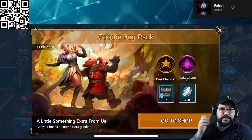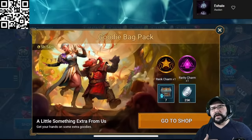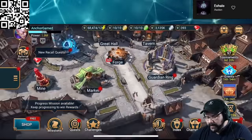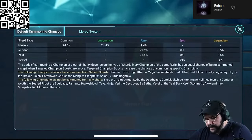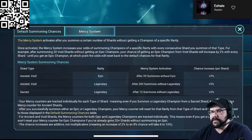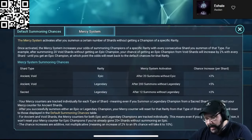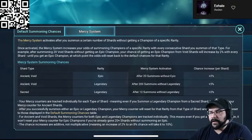It doesn't cost anything for you to try out Raid Shadow Legends. One of the things I really like about the game is they have a mercy system in place — if you do enough summons, it always increases your chances, and they have a guaranteed amount where once you hit that point, you are guaranteed to get a legendary champion. This is something that we don't have at all in Empires and Puzzles. They also have really cool events — right now they tell you the probability: you get a 6% chance to get a legendary, and sometimes they have double events where you get 12% chance of getting legendary heroes.